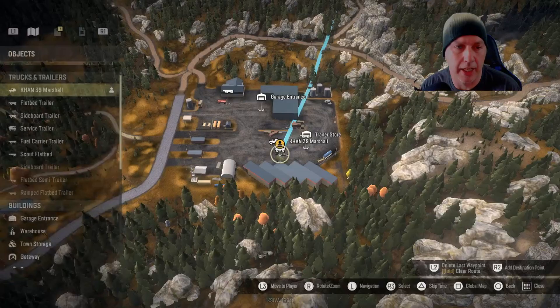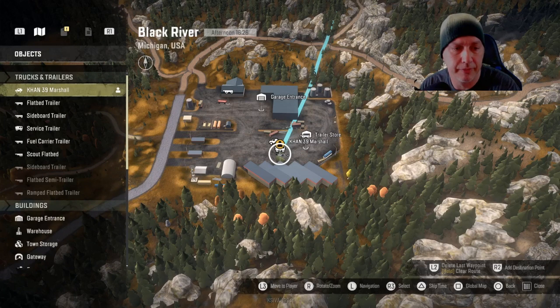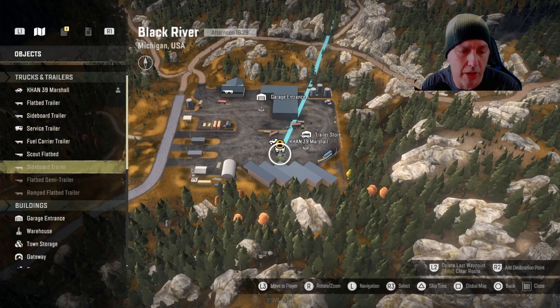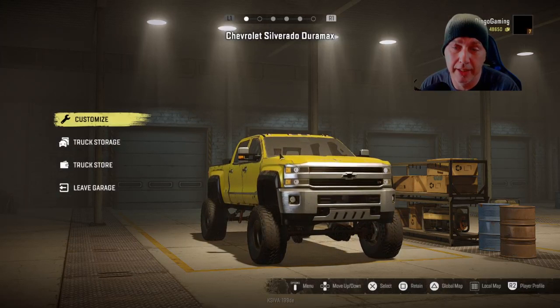And you can't get your truck out of the garage? Go ahead and select this here, and as you see I don't have any vehicles out, just the Con Marshall there. Just go ahead and go down to your garage entrance, select it, select it again, and bam, you're in your garage.